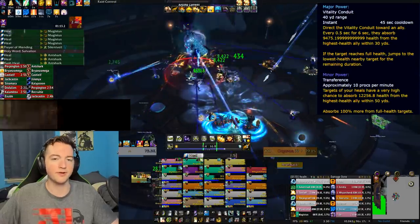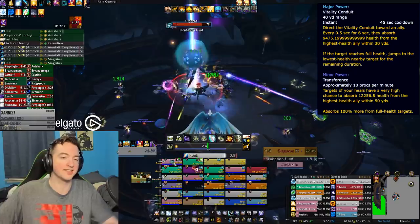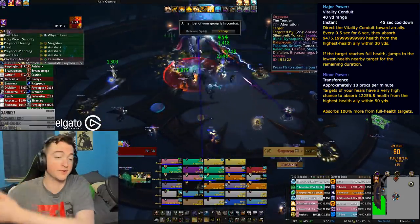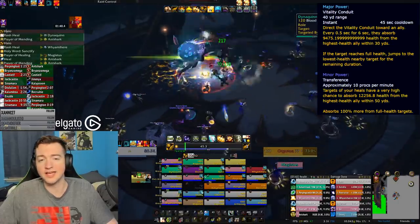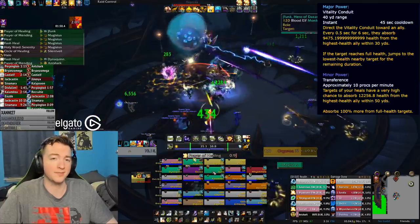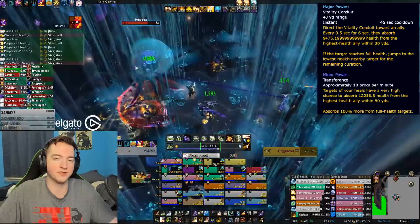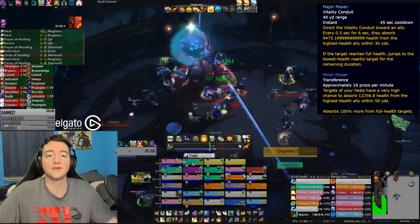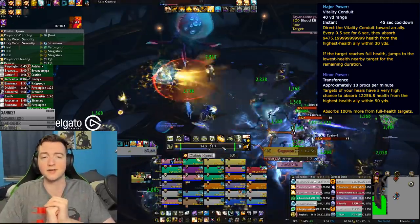Vitality Conduit is another one that stands out. The minor passive effect: targets of your heals have a very high chance to absorb HP from the highest health ally within 50 yards — it essentially leeches health from one target and gives it to another, but it doesn't actually grant you any more healing. In situations where someone's topped off, you can transfer even more healing into a low-health target, which seems fine. But if everybody is taking damage, it seems like a pretty big threat. This could be a strong minor power for tanks in Mythic Plus in situations where they're taking heavy damage — just keep in mind that it causes the other target to take damage you'll eventually have to refill.